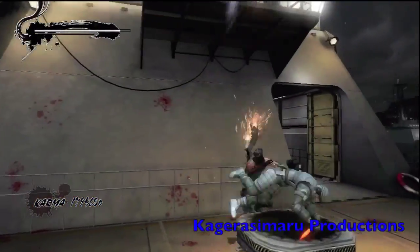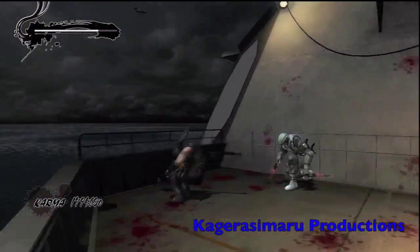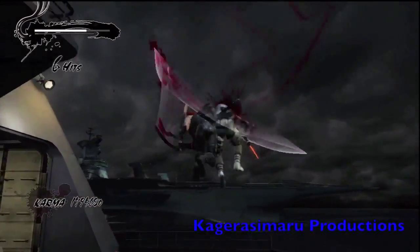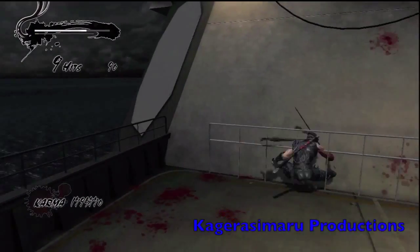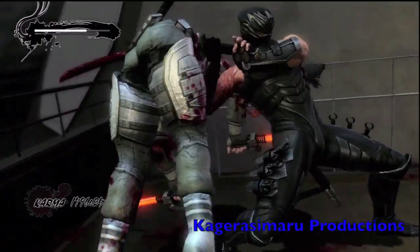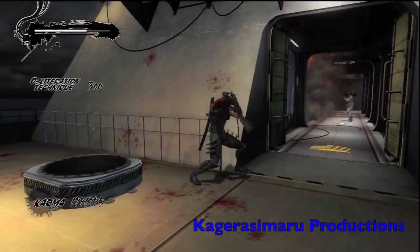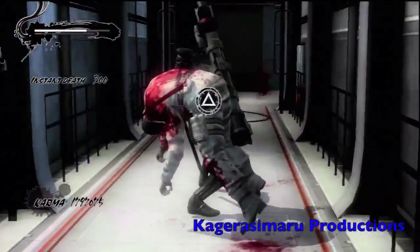I should have taken out my scythe. I was trying to do a 360 online but it didn't work, that's why he just stood there. I knew he was gonna block, so if he blocks just throw another hit — it'll go right through him.